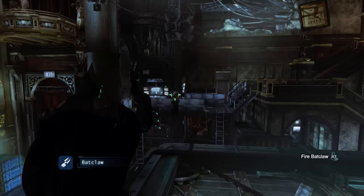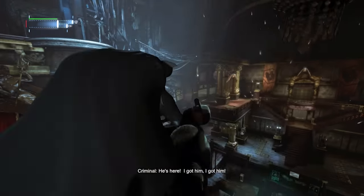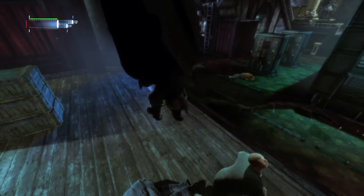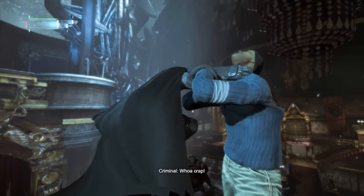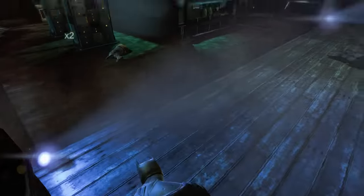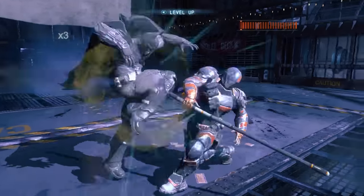Inverted takedown this guy, backclaw his buddy after cutting him down, do another inverted takedown and get shot while I'm at it, escape, cut him down, and do yet another inverted takedown on the hostage taker — these guys just don't learn. Finish it off with a glide kick and ground takedown. Easy stuff, so let's pay Penguin a visit, get rudely interrupted by Deathstroke, beat the crap out of him, and head out.